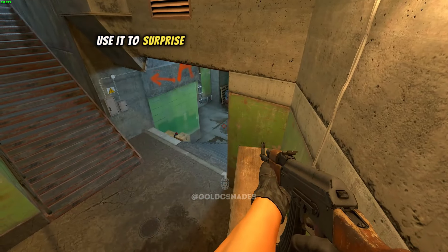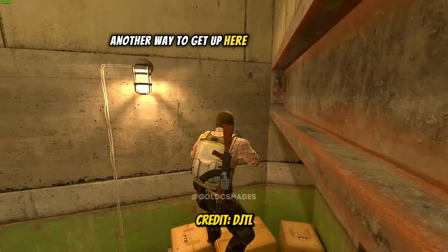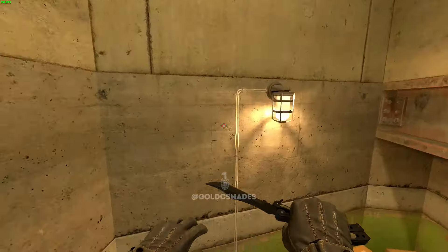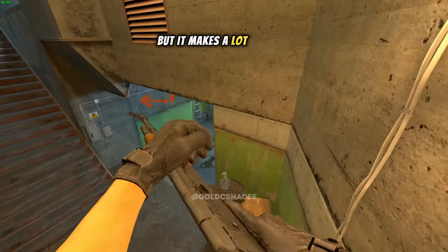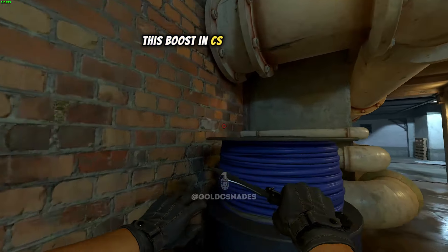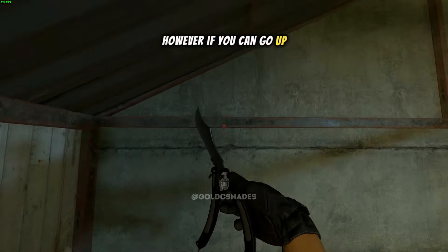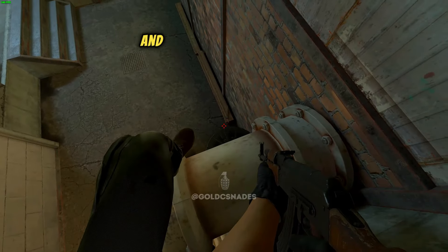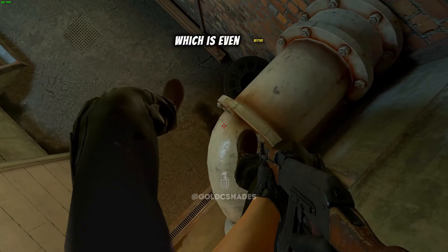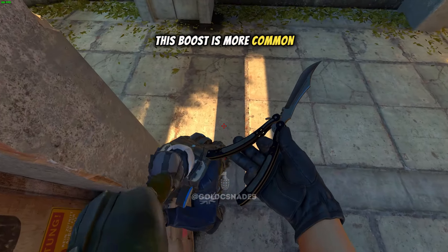You won't believe this solo boost — simple and silent. Use it to surprise your opponents in this off-angle. Another way to get up here is to run like this, but it makes a lot of noise. This boost in CS2 still works, but it is very inconsistent. However, if you can go up, it's a very strong position.